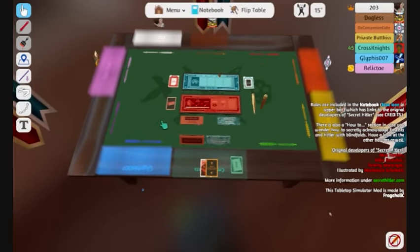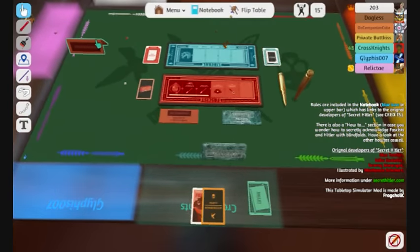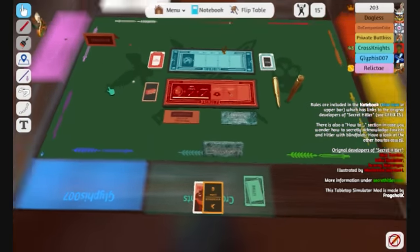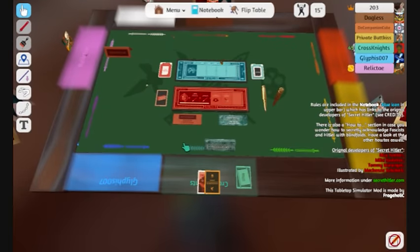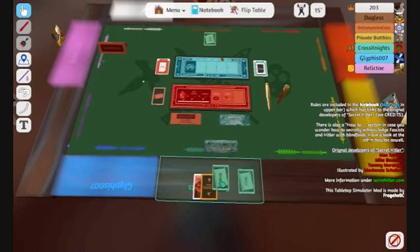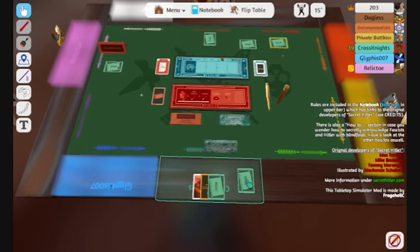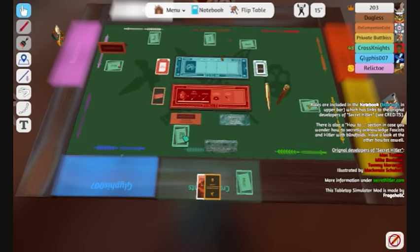Cross, you will start off as the President. Please choose your Chancellor. I think I will pick Relic. Well, I got voted down first time in our practice game, which was fantastic. Put your ballot upside down with the ballot side showing. You need to know what the card is, so just set them in front of you so you don't lose your card afterwards. Almost picked the wrong card — that would have been hilarious.